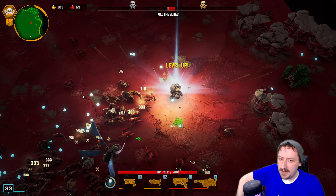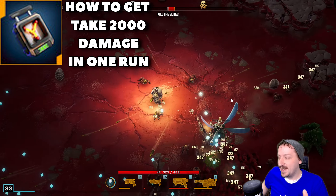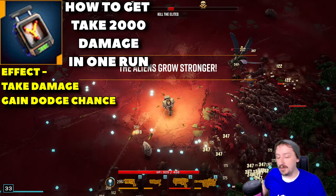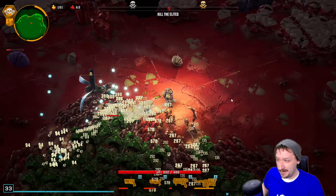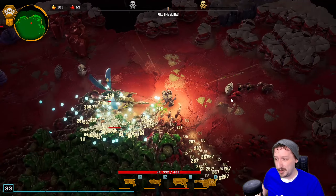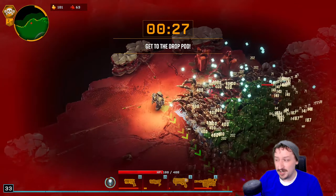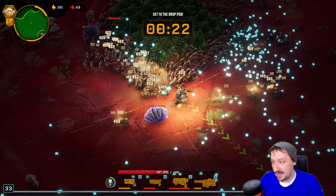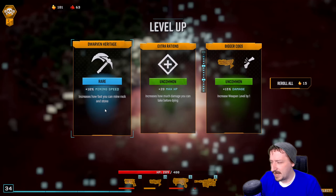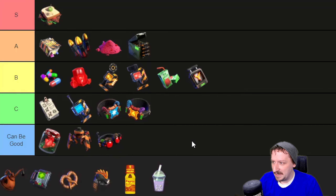Then we have the Reflex Calibrator, which you get from taking 2,000 damage in a single dive. This makes it so any time you take damage, you have an increased chance of dodging. This one can be a lifesaver at times — sometimes you survive things you otherwise shouldn't have. I don't find it as consistent as Armor Grease or just having high dodge chance like Recon Scout has, but stacking them can be pretty fun. I'm never really disappointed seeing the Reflex Calibrator, but not really hoping for it either. I'd probably put this one into B tier.